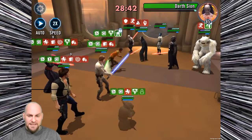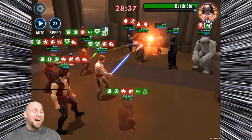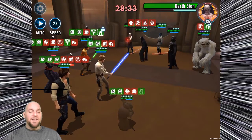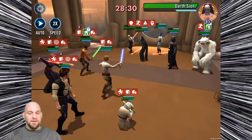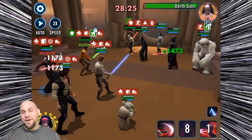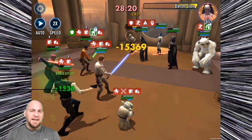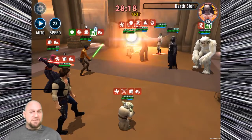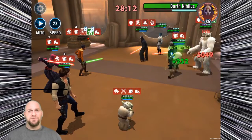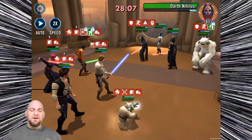Her unique ability, Return to the Light, is a zeta ability. While Visas Marr has no debuffs, she has 100% counter chance and a 60% chance to assist when another ally attacks a Sith enemy — once per turn. This is going to be extremely useful in the new Sith Raid, where fighting Sith is the primary focus.